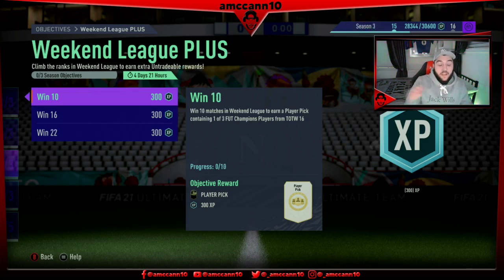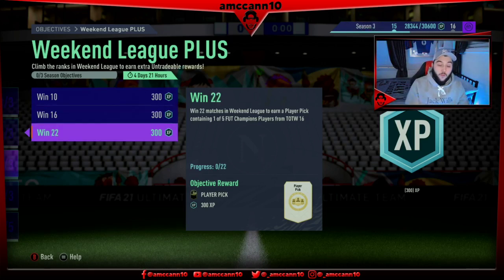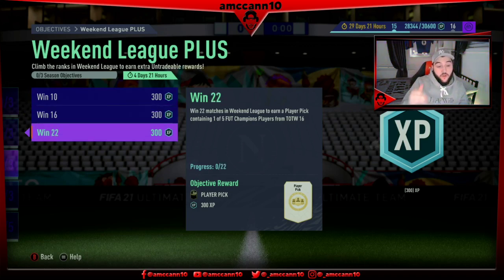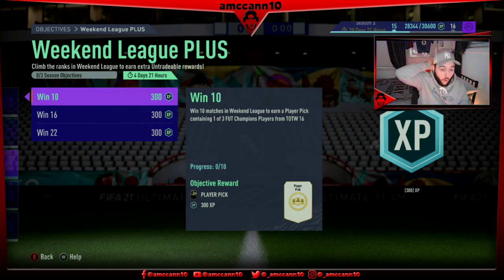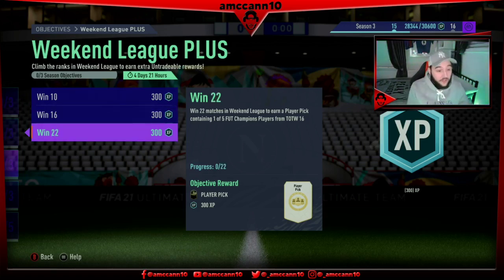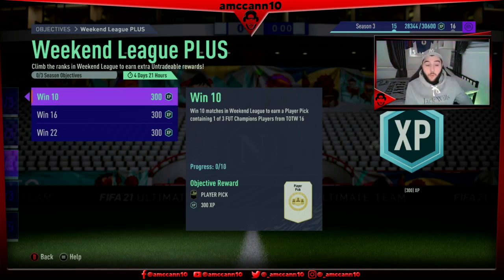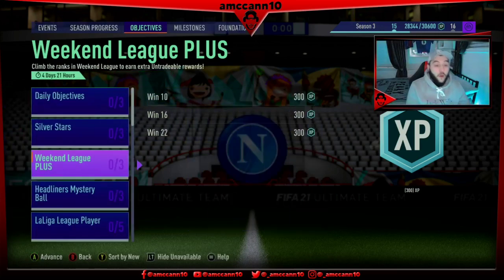So if you win 10 you get a pick out of three, if you win 16 you get a pick out of four, and if you win 22 you get a pick out of five. If you're an elite level player, you're going to get an extra three player picks from this Weekend League. This Weekend League is going to be very sweaty, in my opinion — it's going to be worse than usual. All the best guys. I'll be trying my best to get to 23, but probably 17 is where I'll get to. I'll be happy with the extra two player picks.